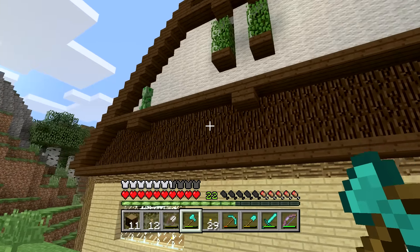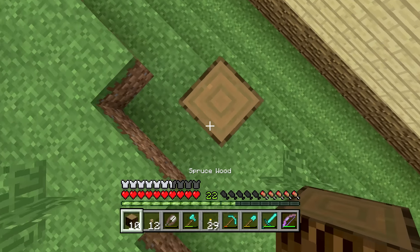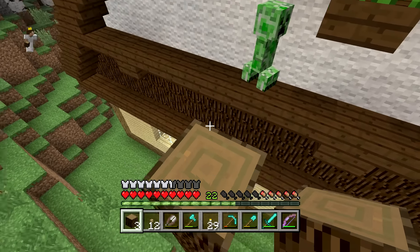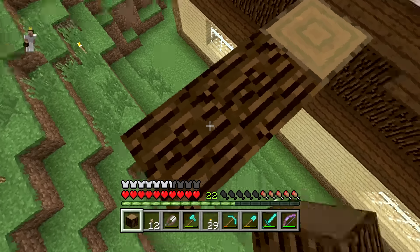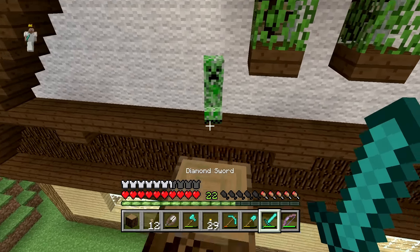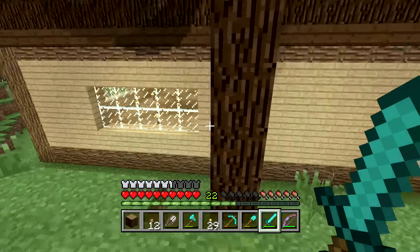I don't quite know for sure where I should put my buttons. I do see the Creeper there, so we have to be very, very careful. We're going to go up here and hopefully slay the Creeper without it slaying us. That's the plan. Oh, look how close we are. We have to be very careful. Creeper, don't even look at me. All right, we're going to hit it. Oh, oh, oh. Hit it. Oh, don't blow up. Oh, please don't blow up.